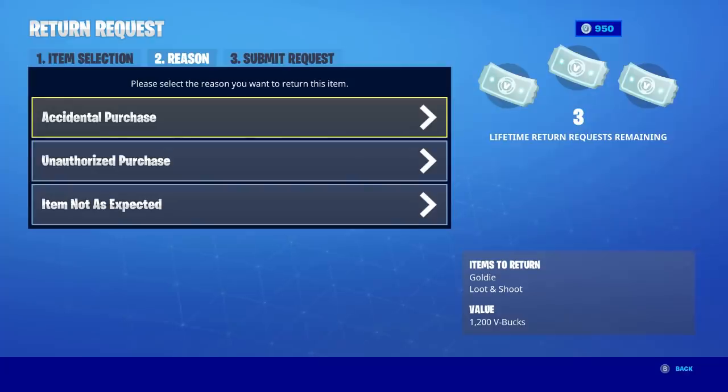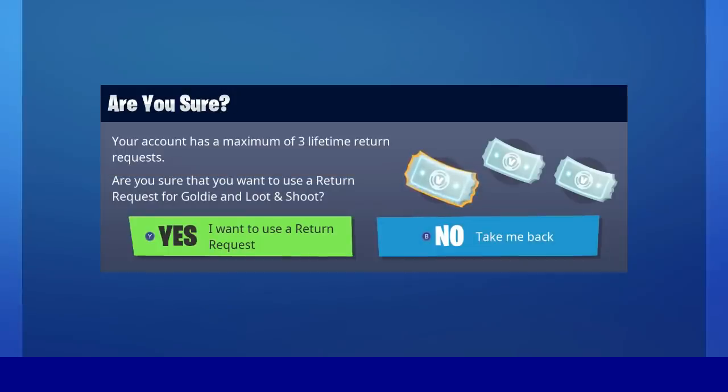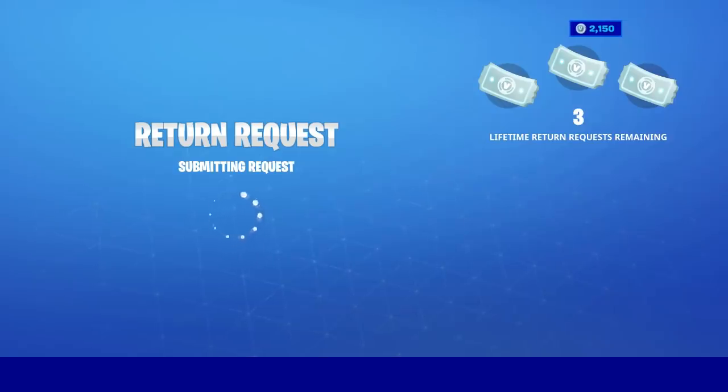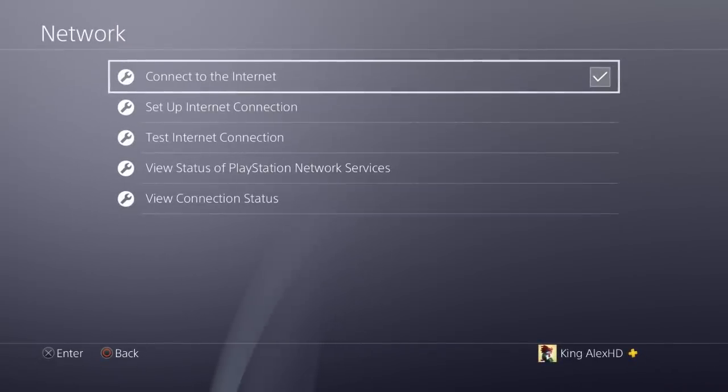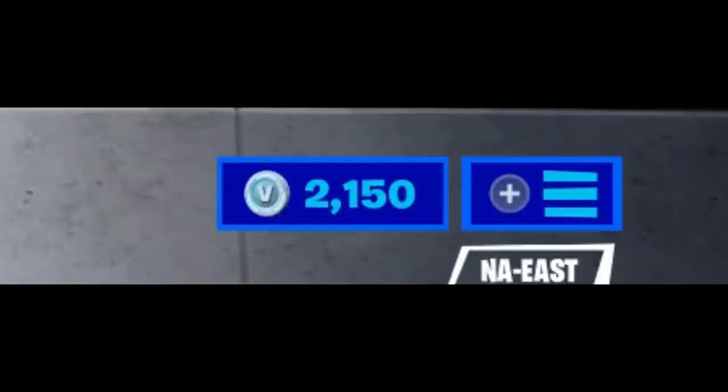Click the first option, and it's going to ask you to confirm — just click Yes on the Submit Return Request alert. It's telling you that you have three lifetime returns, but it doesn't matter, just click Yes. Now, as fast as possible, once you see the V-Bucks going up, disconnect your internet immediately, then reconnect. Come back to the game, and when you see the connection status, close the game as fast as possible. When you come back, you will have both the V-Bucks and the skin — the skin doesn't get removed, so you keep both.